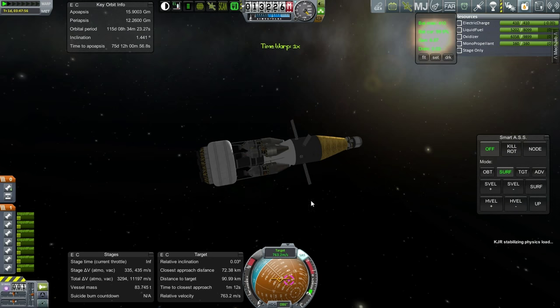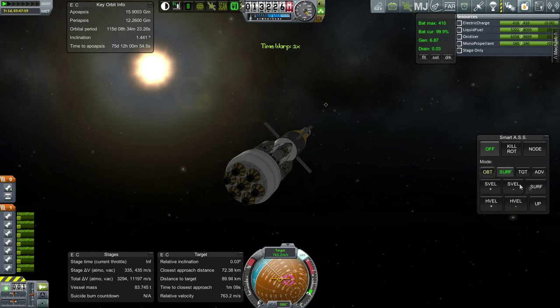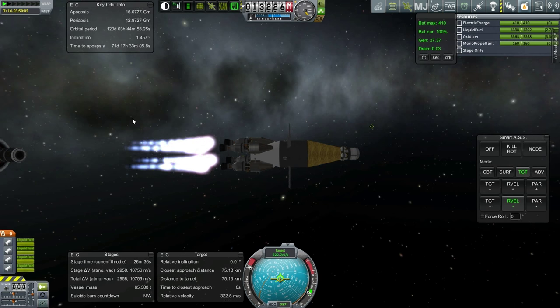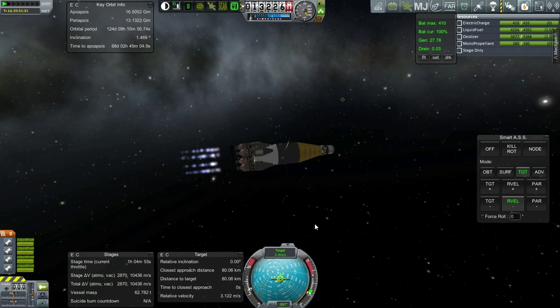We are about one minute away from the target — it's right there, 90 kilometers away. We are going to kill our velocity. Here we go. Almost done with this stage — and that's the end of that stage. And now the nukes. Now we'll head in on approach.